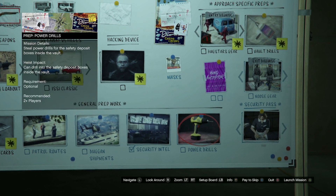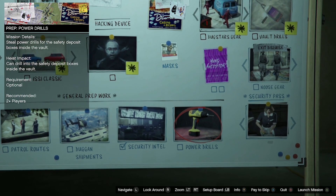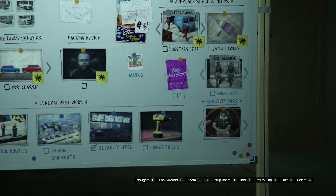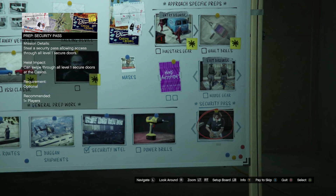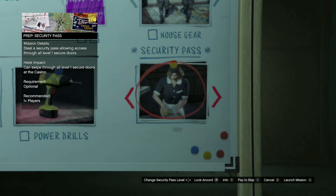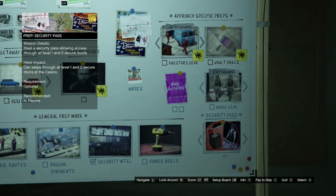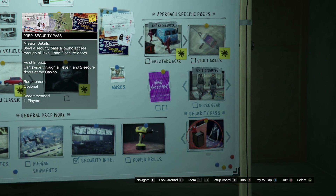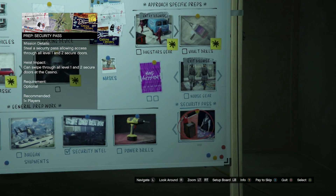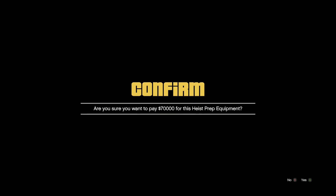The power drill mission is the only one I'd say you could skip, as nothing particularly good comes from it. The security pass, on the other hand, will bypass absolutely every hack within the heist apart from those in the vault — as long as you select the level one and level two key cards. Even if you can't be bothered doing it for the millionth time, just pay for it and you'll be good.